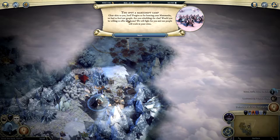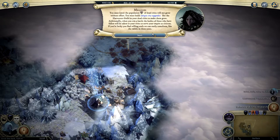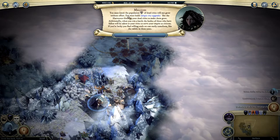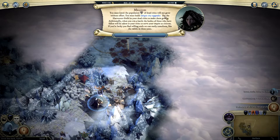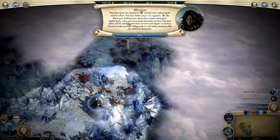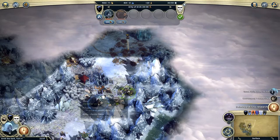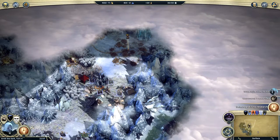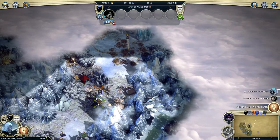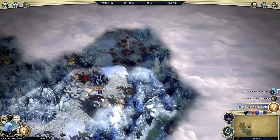You spot a makeshift camp. 'Clear skies to you, Lord. Forgive us for hunting your mammoths — we have to feed our people. Are you building a clan? Would you be willing to offer us a home?' Yeah, come work for us. A tutorial tip says the population of dead cities will not grow without effort — you must build unique city upgrades like the Harvester's Guild for dead cities to grow. We got some more guys, so let's clump them all up with our guy.